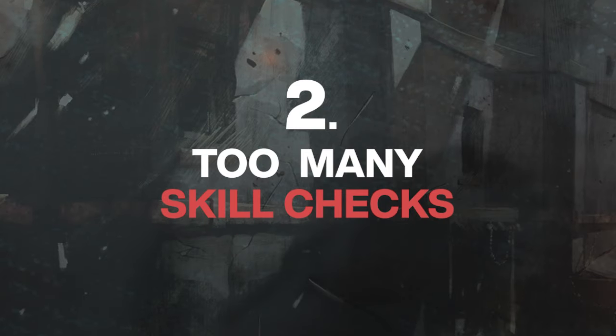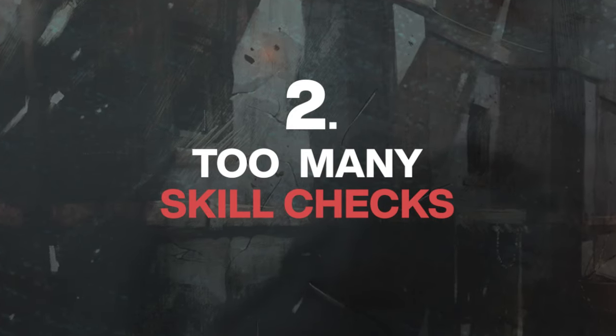The second mistake is constantly asking for skill checks. I've made this mistake many times — asking players multiple times to make a skill check when it was completely unnecessary. This is especially true for persuasion and perception checks, which are some of the most commonly over-requested checks.